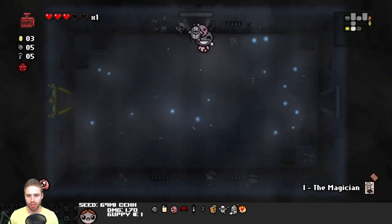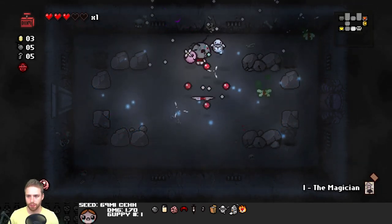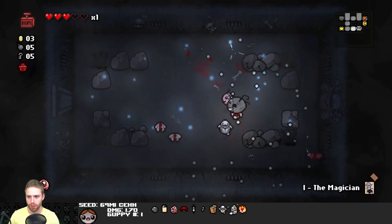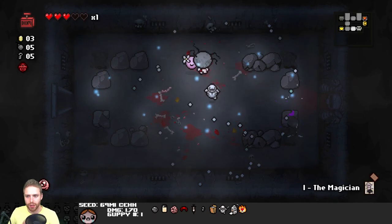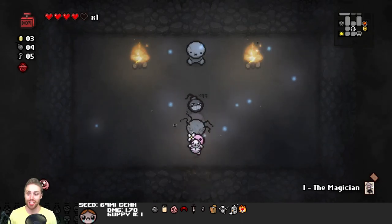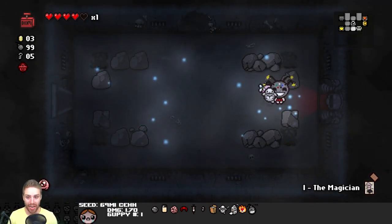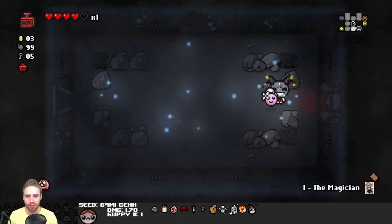I'm pretty sure the secret room is there. I'm feeling pretty confident about that answer. It's kind of nice... Oh - 99 bombs! That's actually a really good time for that to show up. How the run can change in a second. Now we can use bombs for our damage instead of our tears, and we also gain health for doing that. So things are looking up a little bit.